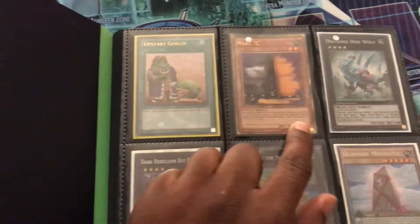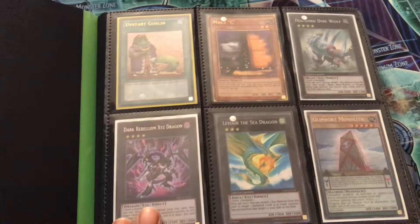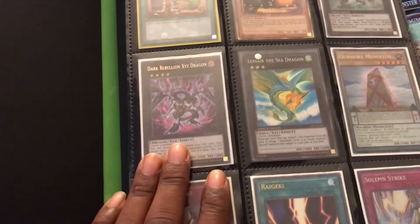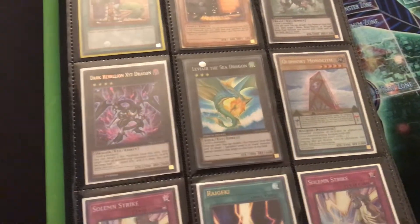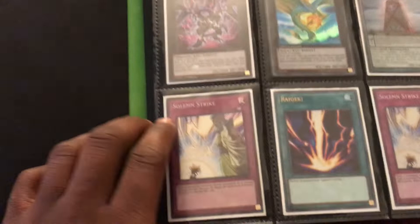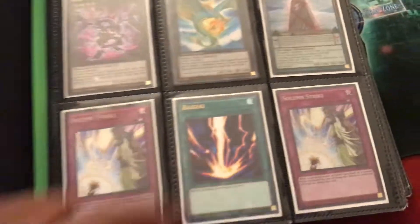This is an ultra Upstart, gold Maxi, super Diamond, Direwolf. This is a secret Dark Rebellion, first edition Levier super. Secret minor Lefty — got a little damage on it, not major, but a little bit. These are super Strikes.